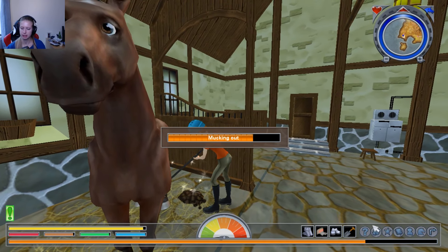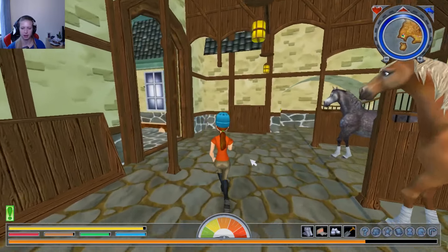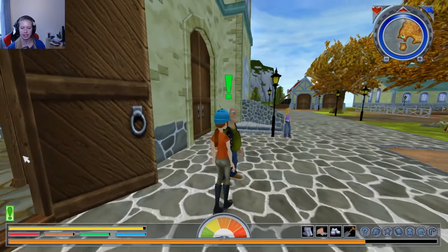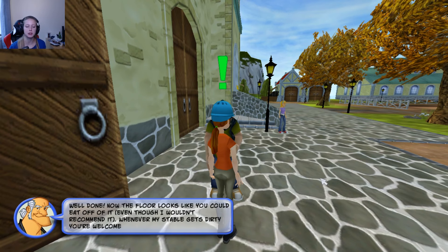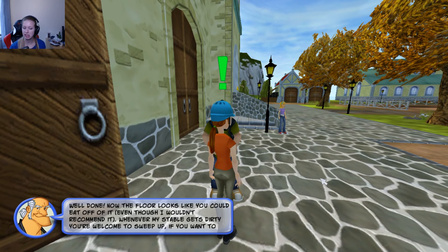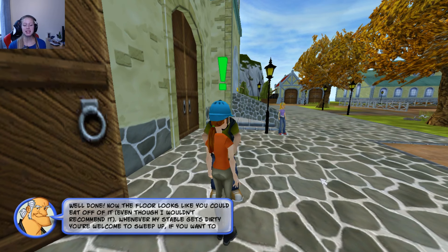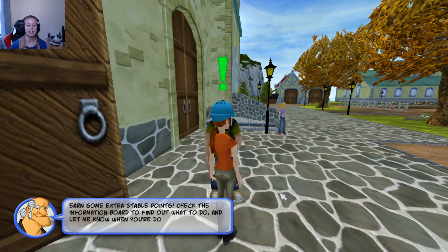All the manure is gone — now it's tidy in there. Well done! Now the floor looks like you could eat off it, even though I wouldn't recommend it. Whenever the stable gets dirty, you are welcome to help out if you want to earn some extra stable points. Check the information board to find out what to do.